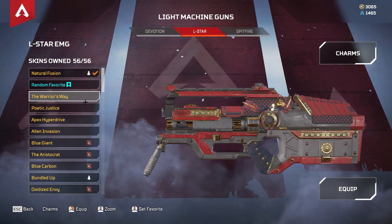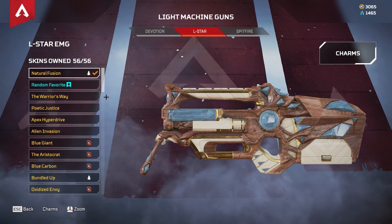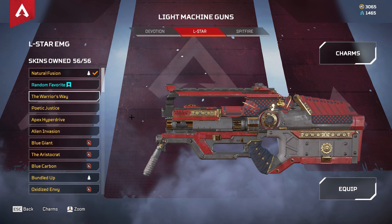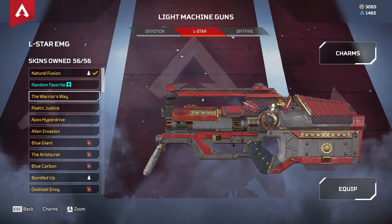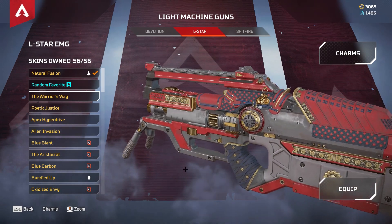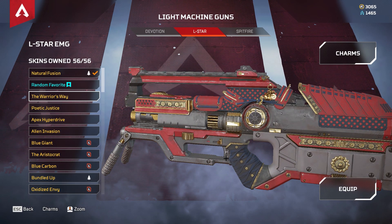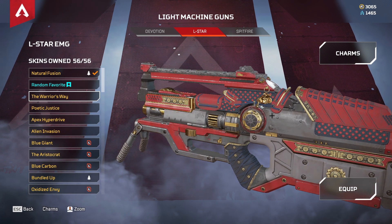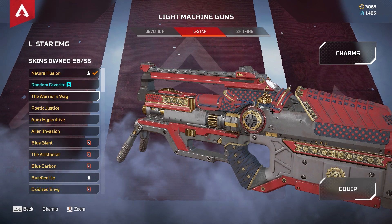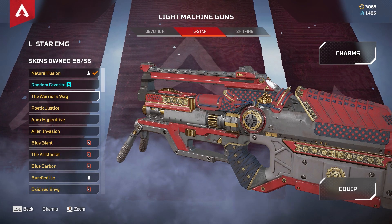So this is Natural Fusion — my favorite cosmetic. Then we have Warrior's Way, the first of the legendary base ones. This one is quite good, I really like it. I've also got the Rat of the Year charm, which I believe was from about a year ago.